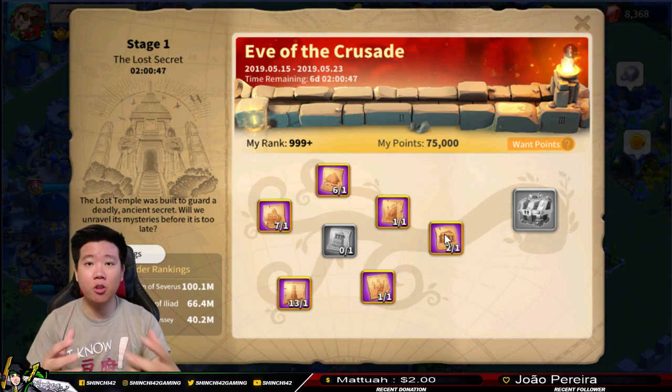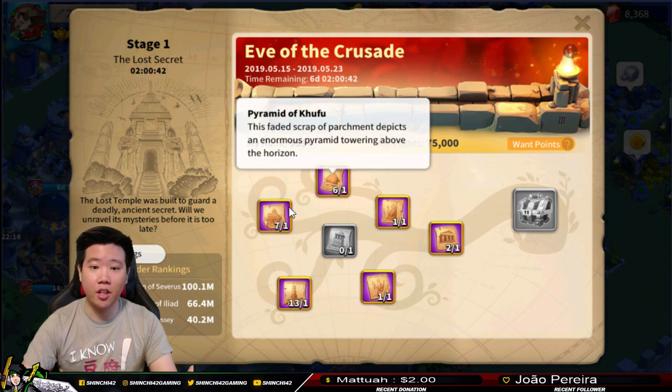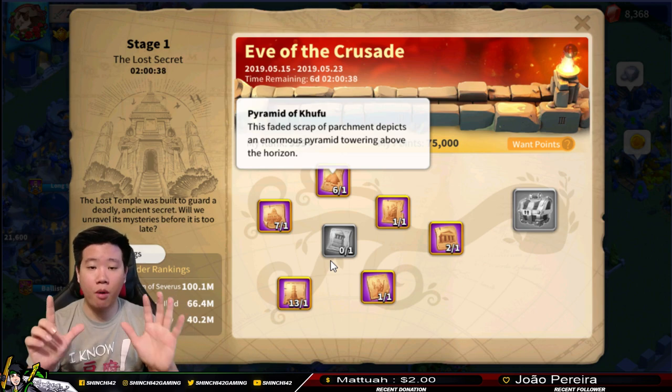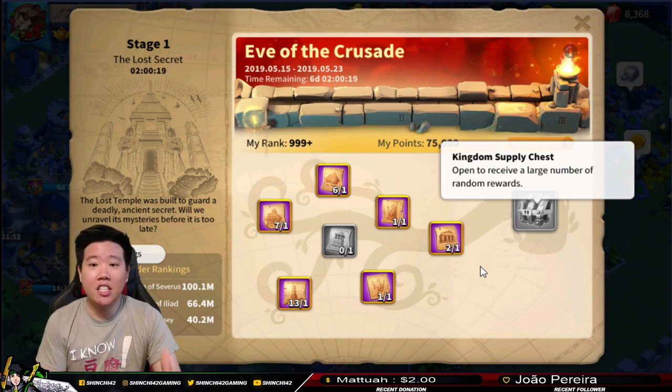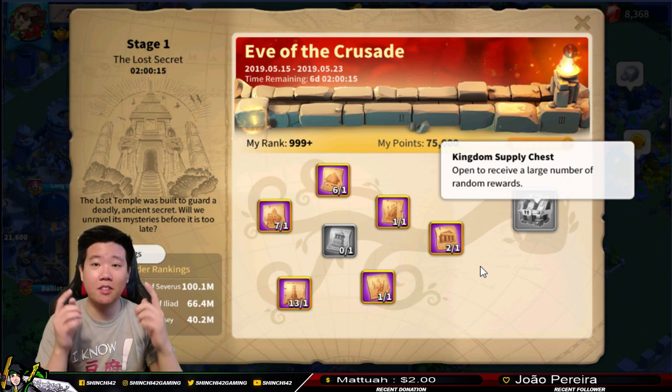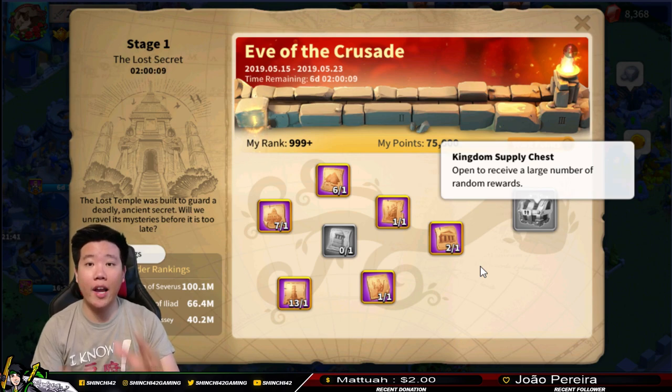In this video, I'm going to open up all my Worm Leather Satchels and then we're going to collect all the parchments. There are seven different types of parchments that we need to collect in order to obtain the Kingdom Supply Chest. When you open this, you will get a massive amount of rewards - this is going to be the best event so far in this game and the rewards are incredible.